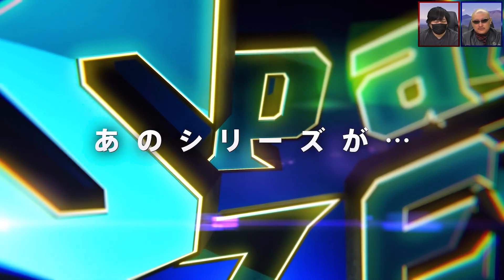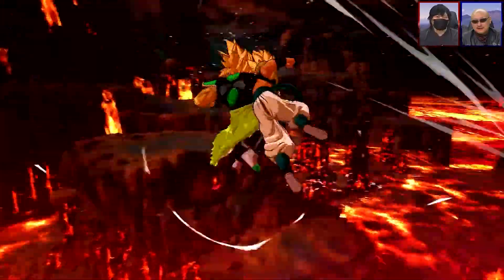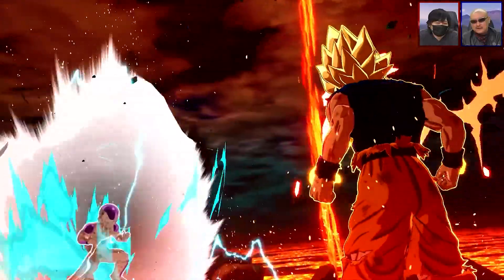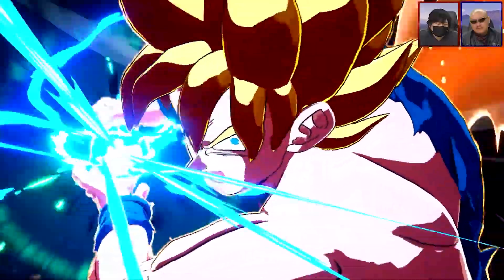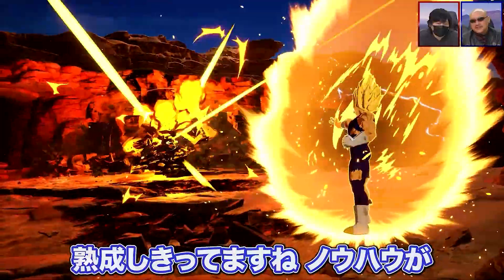Welcome back to another video of Dragon Ball Sparking Zero. We got a new update plus intro. On the screen we can see Gogeta, Cell, Goku Black, and a lot of characters from the Dragon Ball series — Majin Buu in action, Goku versus Vegeta, and Frieza. We also see Majin Vegeta in action.